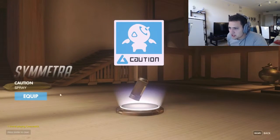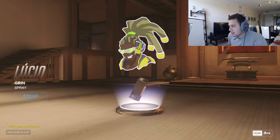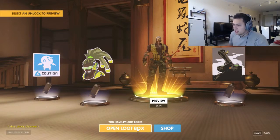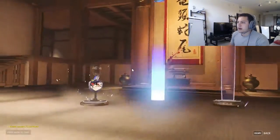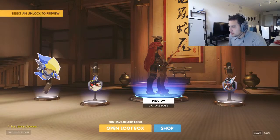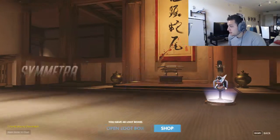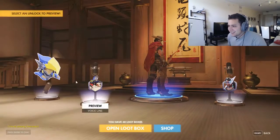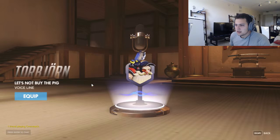Let's open some more. What is this? A caution spray - I guess we'll equip it. Lucio, I like it. I don't like that Bastion one. Open the loot box - oh, blue. What is this? A victory pose - don't like it but I'll equip it. We got a voice line for Soldier 76 - 'Steak in the bag.'